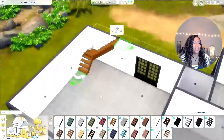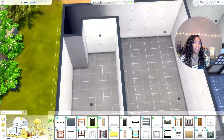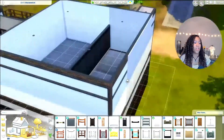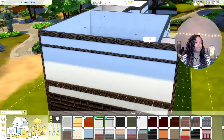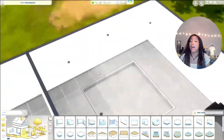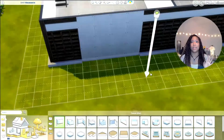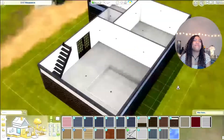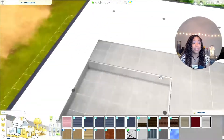I started with the stairs to see exactly how I wanted to do the floor plan. James, on his video, decided to do like this kind of overlook space at the top where you can look down. He said that was allowed — you're not supposed to touch the floors or the walls, but he said that was allowed. So that's what I'm doing. Then I started on the living room and finally got to use the platforms.